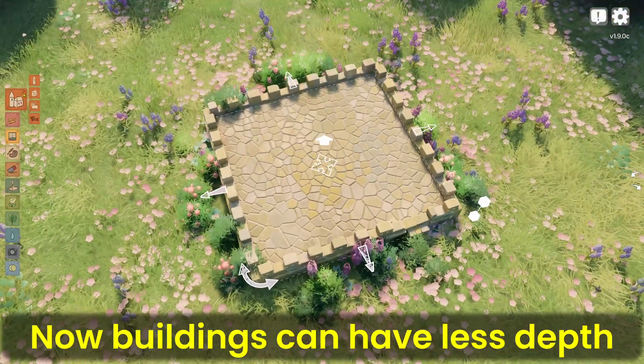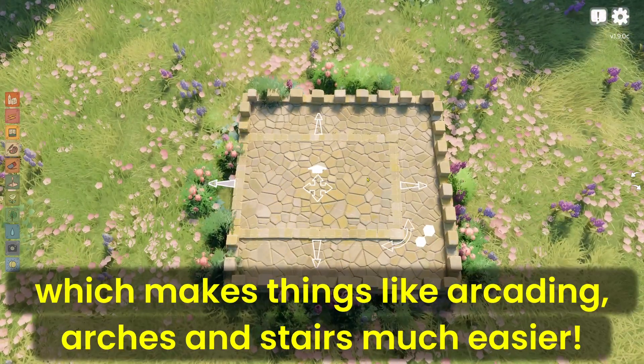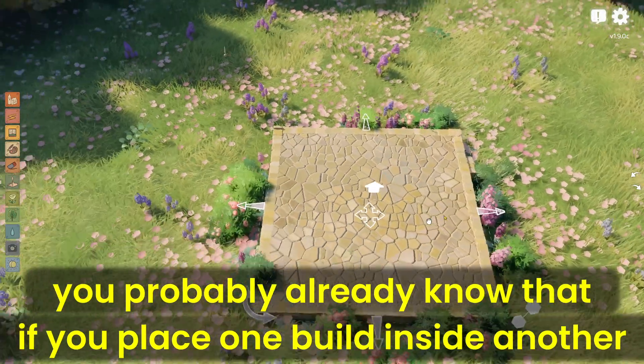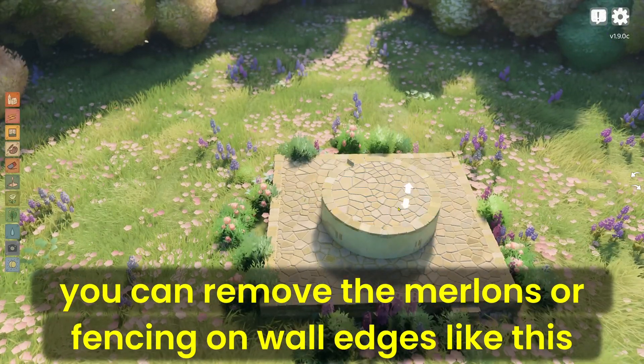Now buildings can have less depth and be freeform, and broken walls can have flat tops, which makes things like arcading arches and stairs much easier. You probably already know that if you place one build inside another, you can remove the merlins or fencing on wall edges like this.